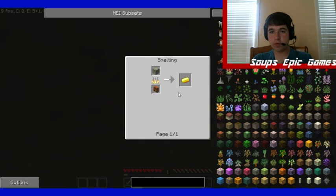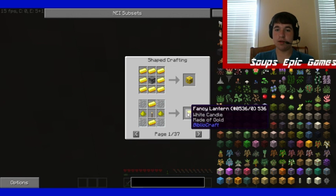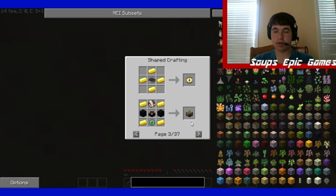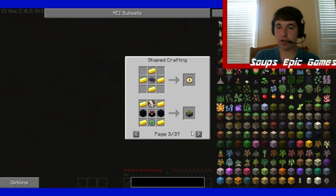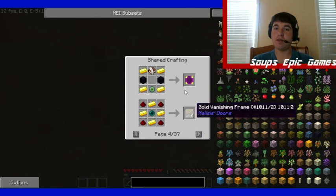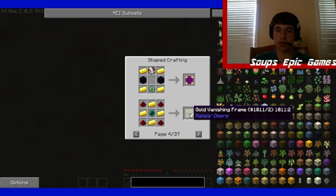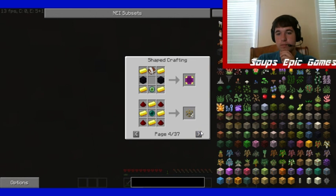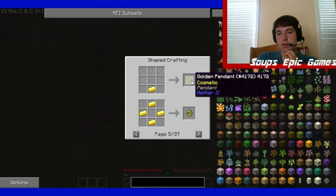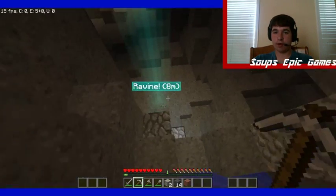This is gold. What are our uses for gold? We can make a lucky block, fancy lanterns, all kinds of lights. We need these for our advanced enchanting table — we totally need an advanced enchanting table, just so you guys know. There's a gold vanishing frame from molasses drawers, and a golden pendant — it's a cosmetic from the Aether mod. We totally have to get to the Aether!